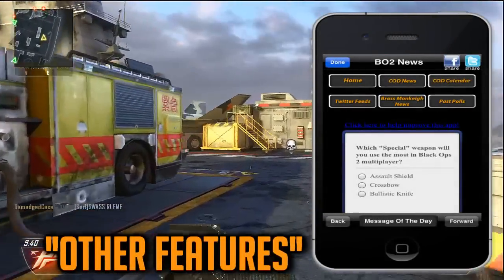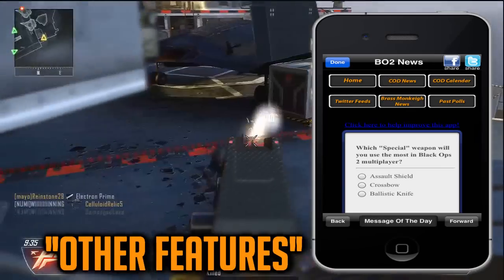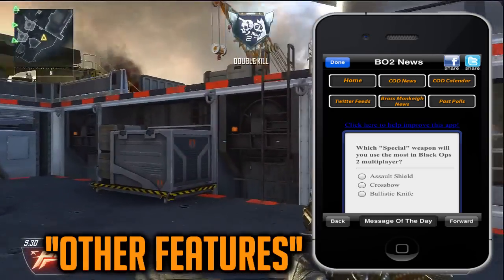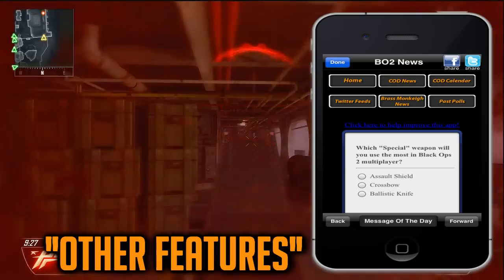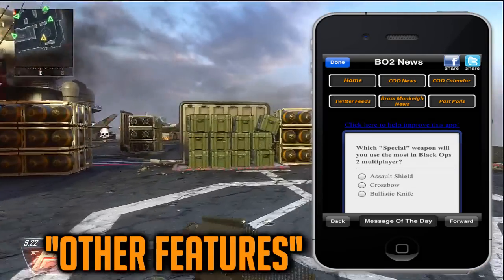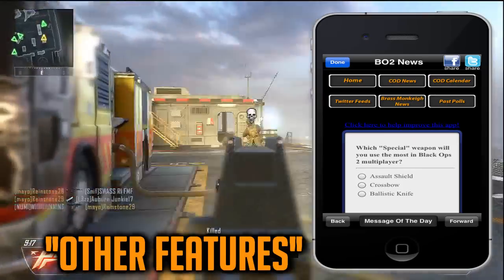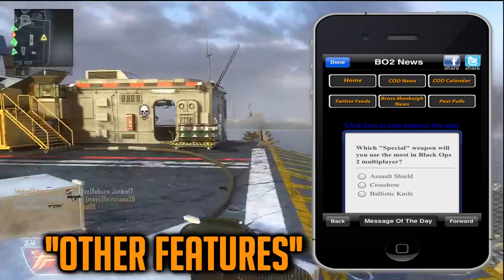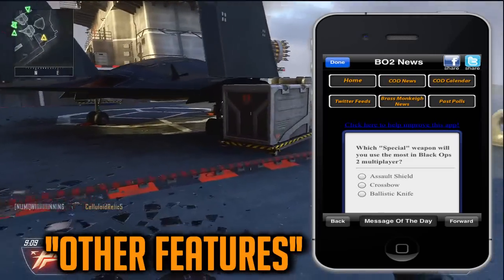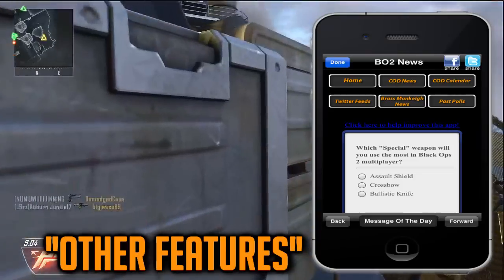This app also has a bunch of other features like Black Ops 2 News, Daily Polls, maps — you can see all the maps — and other unlockables such as achievements, equipment, and wild cards like your player card. There are also videos, so you can go straight to YouTube channels. Right now I can easily go to WhiteBoy7thSt or Woody's Gamertag, click it, slide it over, and I'm on their channel. If you've been thinking about checking this app out, there's also a free version on the app store.